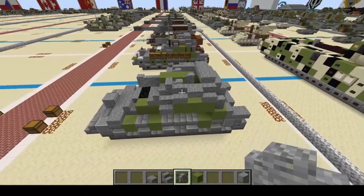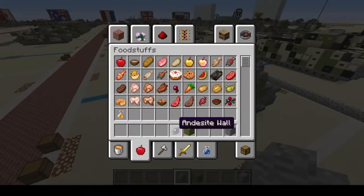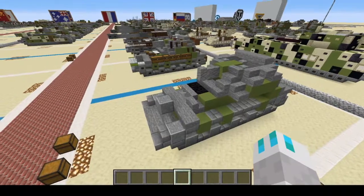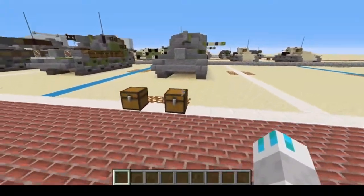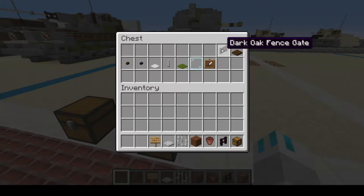And that will probably do it for your main body before we add the cosmetics. So now let's add the cosmetics, shall we? For cosmetics, you'll be needing: Chest, Nether Brick Fence, Flower Pot, Brown Wool, Iron Bars, Iron Trap Door, Oak Sign, Dark Oak Wood Fence Gate, and Dark Oak Trap Doors.